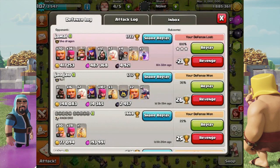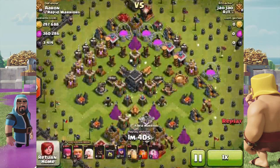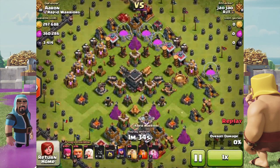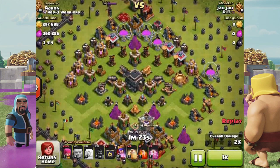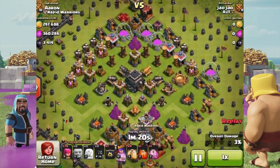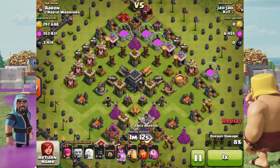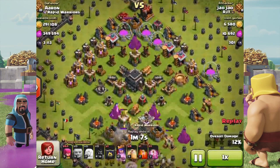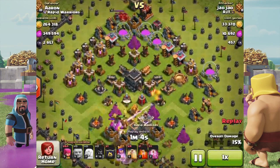Then we have the daily star bonus. Win 5 stars from multiplayer battles to earn bonus loot, and you earn bigger bonuses at higher leagues. A new star bonus is available every single day, and star bonus rewards are safeguarded in the treasury. The maximum star bonus reward is available starting at Titan 3 league. It's definitely something to get people coming back on a daily basis, with a lot of loot being added through the treasury, loot cart, and daily star bonuses.